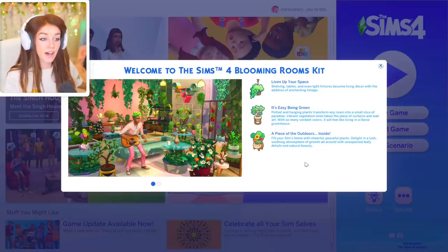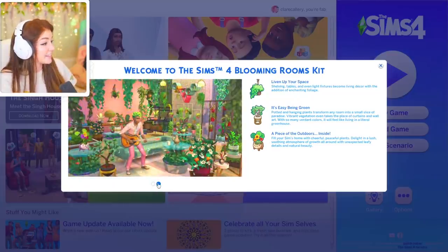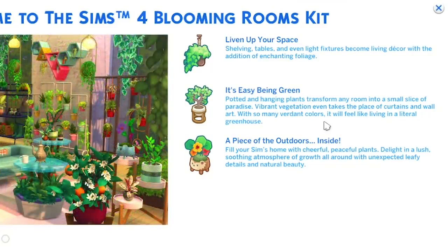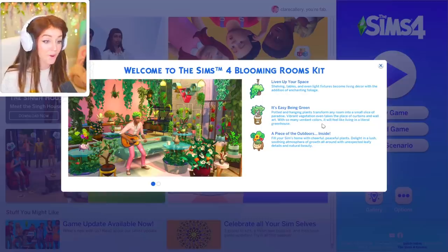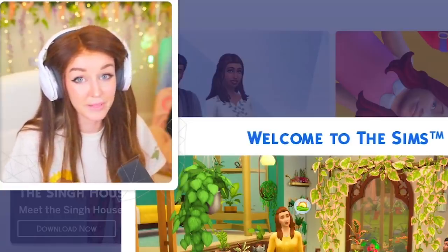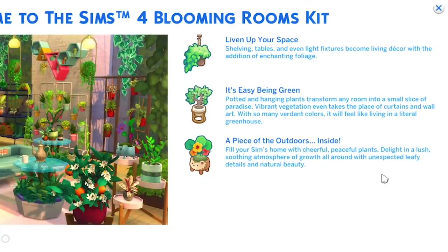This kit is all about my actual full-on favorite thing: plants. We're going to liven up our space with shelving, tables, and lighting fixtures — become living decor with enchanting foliage. It's easy being green: potted and hanging plants transform any room into a small piece of paradise. Vibrant vegetation even takes the place of curtains. With so many verdant colors, it will feel like living in a literal greenhouse — a piece of the outdoors inside.